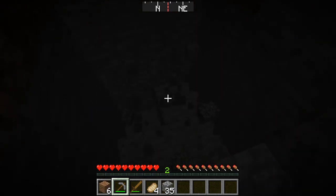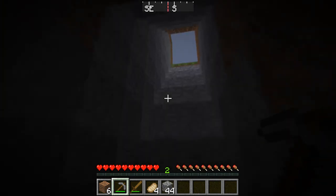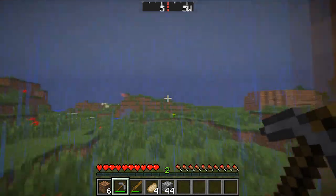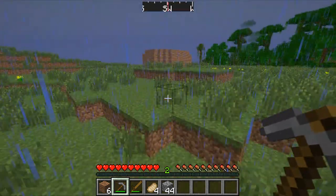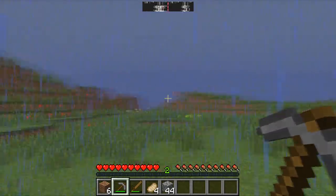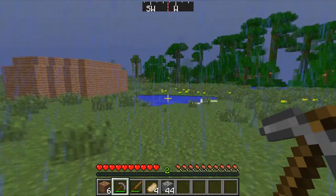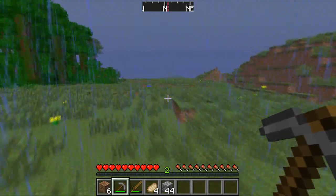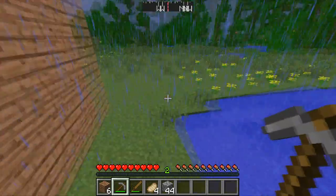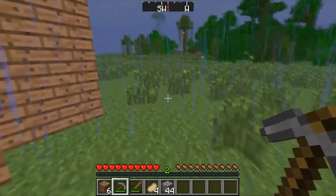I haven't got any torches at all. So yeah, this is gonna be good. Alright, let's go back because it's raining and I don't like rain. Also it's really bright out actually. I'm gonna look around for a sheep as well, and a cow — well, more than one. They usually come in herds.